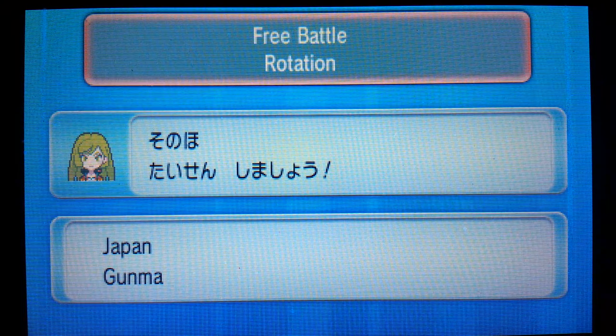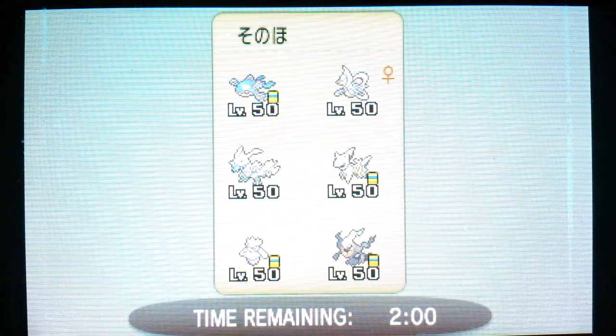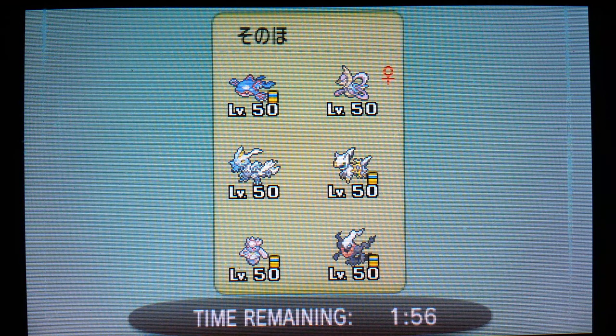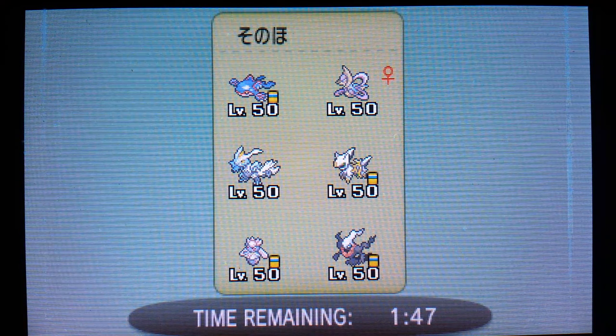Our final opponent for the final week of rotation battles from Gunma, Japan has been located. They've got a team that Burrow might not be too bad against some of these things. And since we did just get a win with Snapper, we do get to bring Burrow in for a chance to win - so we're going to lead with him.